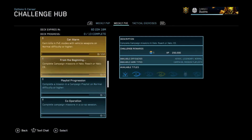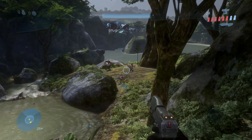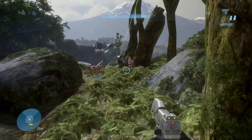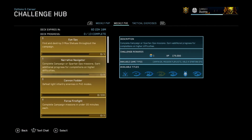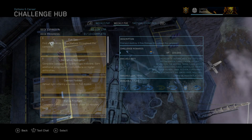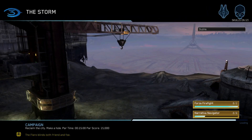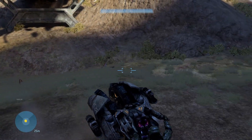There are two easy challenges this week. First, play any three levels on normal difficulty or above in Halo Reach or Halo CE and you'll get 'From the Beginning,' worth one point and 250,000 XP. Next, finish any two levels in under 20 minutes on any difficulty for 'Forza Firefight,' worth one point and 175,000 XP — this challenge is available across the entire Master Chief Collection.